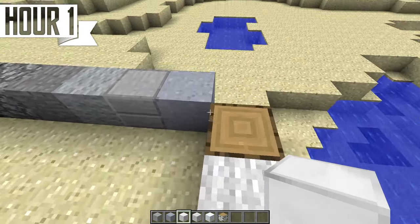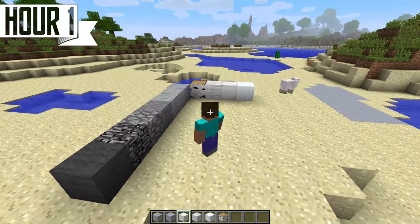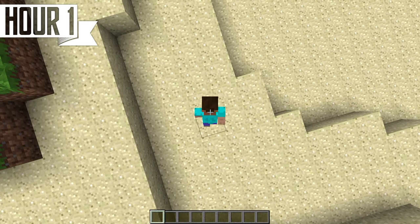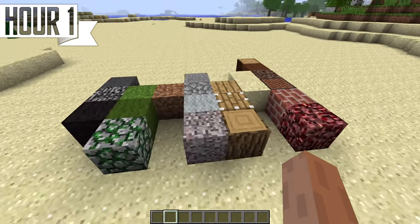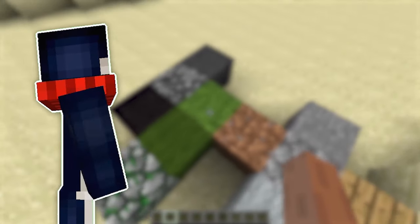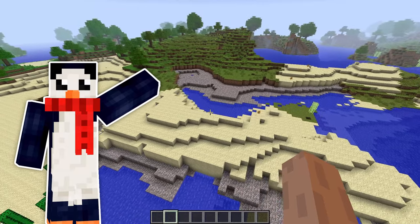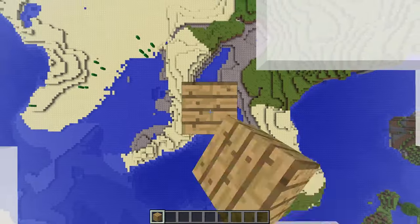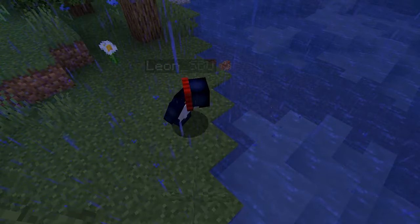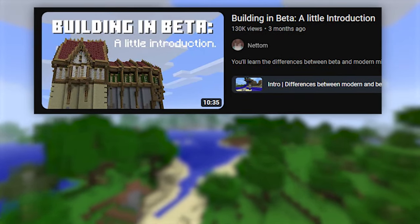This is terrifying. I know I'm on the clock here, but I need some help. Not even 30 minutes into beta, things were looking rough. How does anyone build anything with so few blocks? Maybe I'm just spoiled by modern Minecraft, but I could not understand how to make this work. Look at this terrain, these blocks, this crazy small build height. Am I really going to be able to build anything impressive here? In my moment of desperation, I started scouring the internet for advice when I found this fantastic video by Netum.